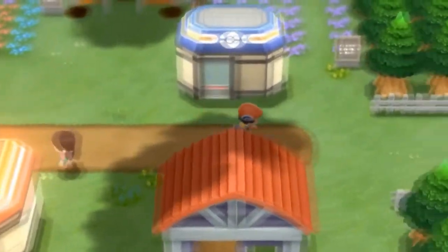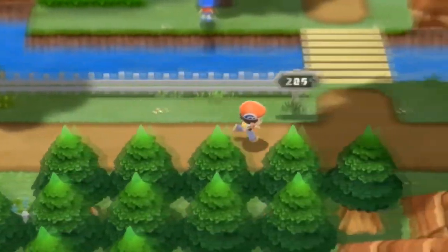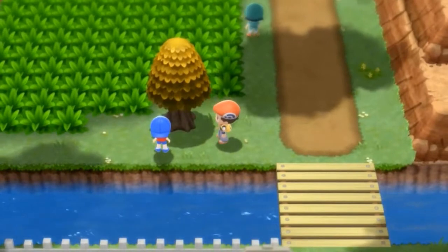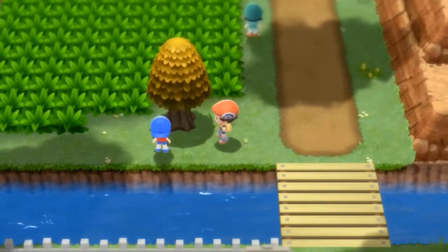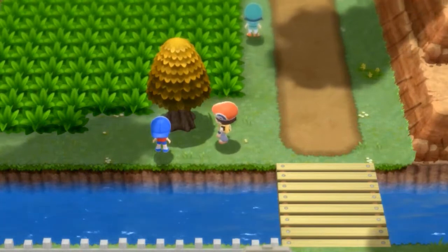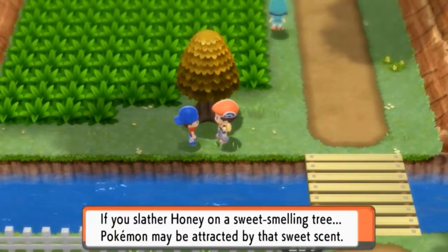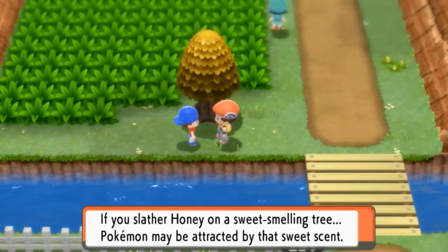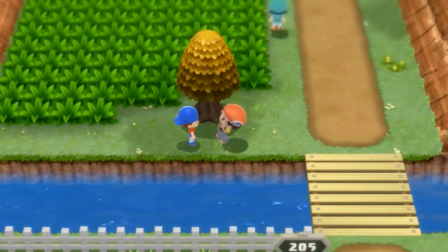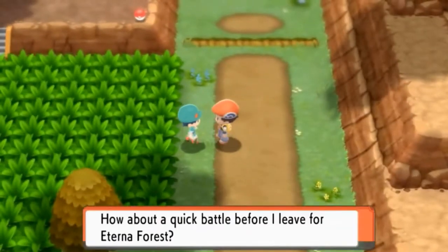We need to explore the next route and find out what the Sinnoh region has for us. As you can see there is a golden tree right here — I like to call it a golden tree but this is a sweet smelling tree where you can actually get some rare Pokemon with honey. Talk to this kid and he says if you slather honey on a sweet smelling tree, Pokemon may be attracted by the sweet scent.